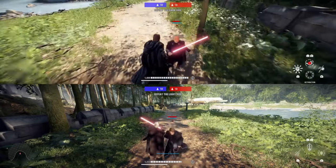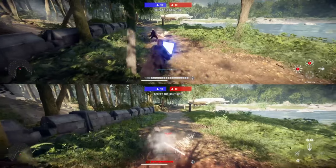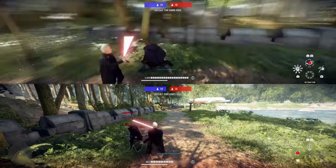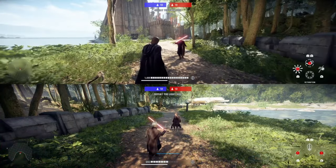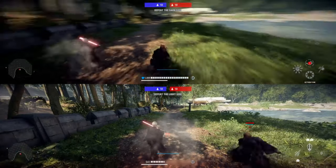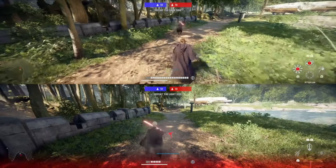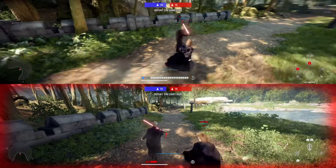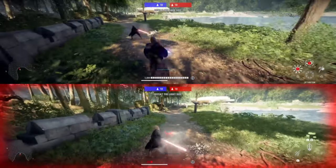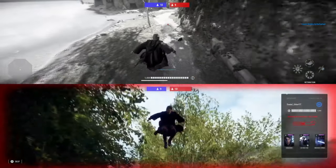First, we'll be practicing hook swings. For this you want to put an elastic band on the block button of the controller to keep them blocking, and then try to get through their block without hitting them. I originally thought that arcade made this harder but it turns out I was just doing it wrong and my sensitivity was too low. I'd also recommend practicing jumping on either side of Dooku to test out which side feels more comfortable — for me it's definitely the left side.